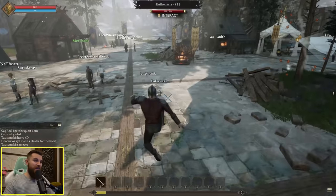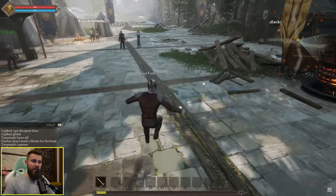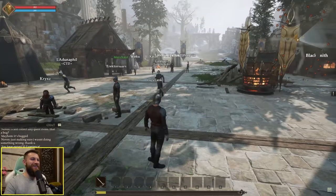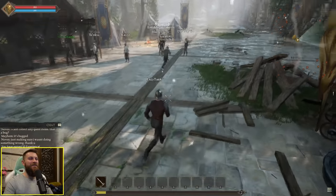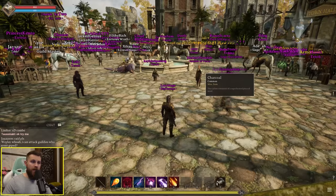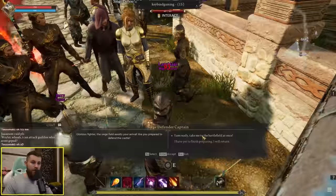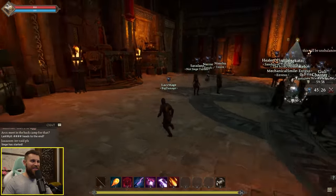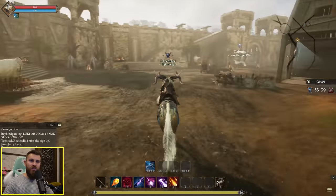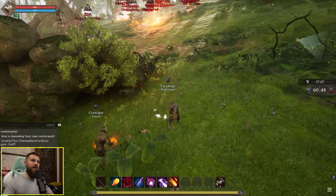Today's the last day of Ashes of Creation's Alpha 1 and in a few minutes we're all going to get boosted to level 15, get a full set of gear, and partake in a big castle siege. The game's lagging a bit with quite a few players around. The siege has started — let's get to the battlefield. My first time participating in an Ashes of Creation siege. We want to get to a control point.